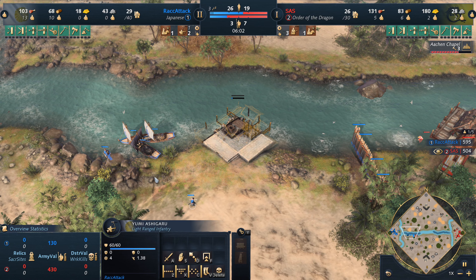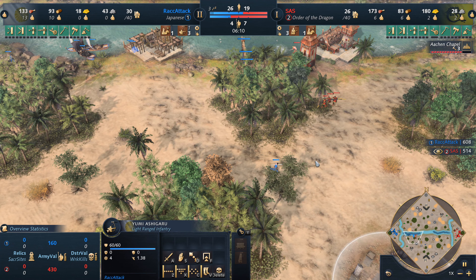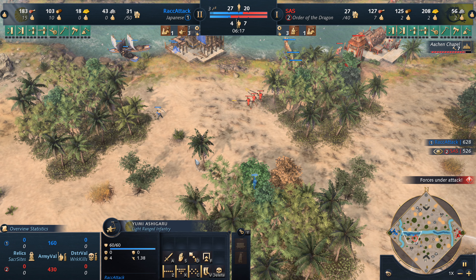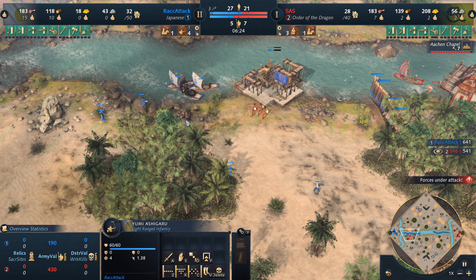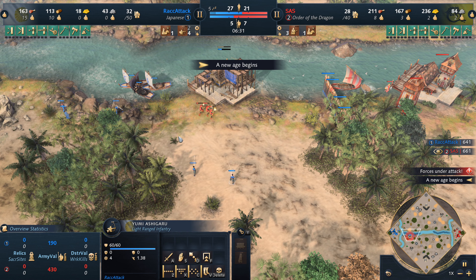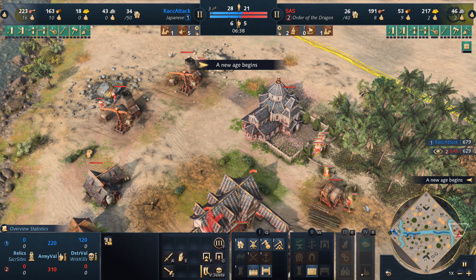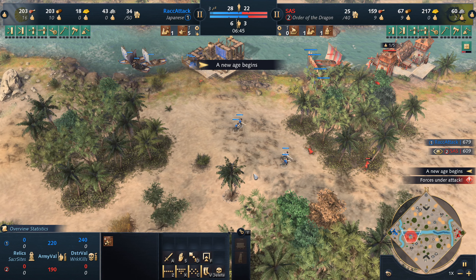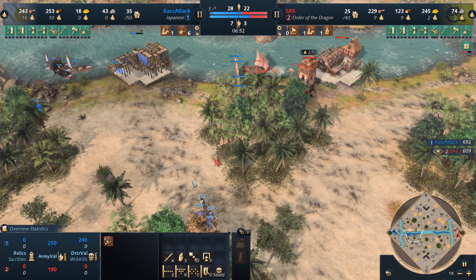Two villagers are coming out. Yumi ashihiru will be getting picked off — this has to be some immaculate micro coming out. Keep in mind these units are very fast; they don't have the damage of your normal archer but they do have the speed, so they're able to stutter step a lot better — disengage and re-engage effectively and efficiently. Two fielded have been picked off; the third one does make it into the outpost.